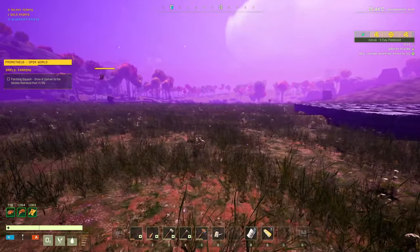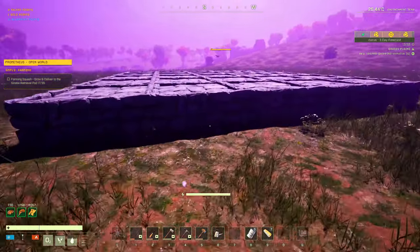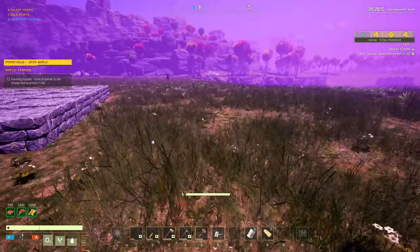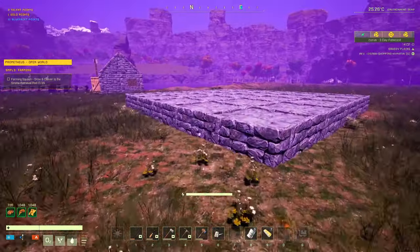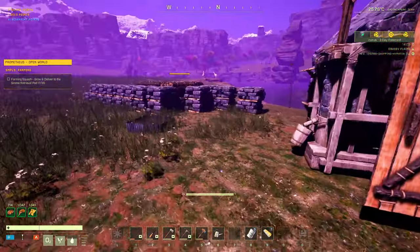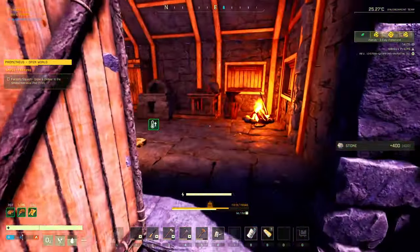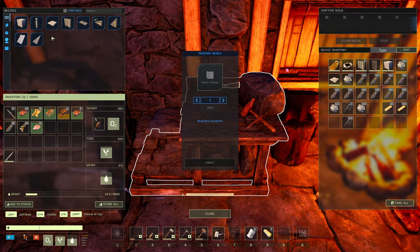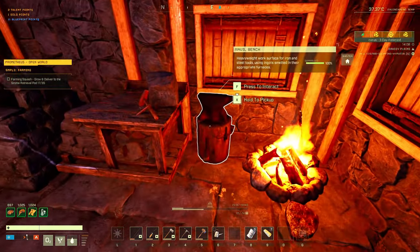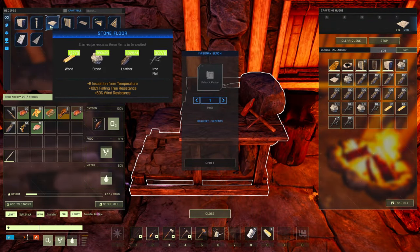I want to go this way like four more, so it's going to be nine across, and I'm going to go back another five. I want this to be like nine by ten when I'm done - at least for now, it might still change. Let's grab materials and see about getting those ceiling tiles going. I'm going to need 25 of those, so I need another eight. Some nails too.